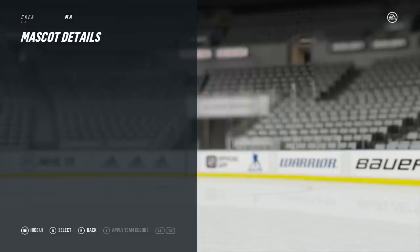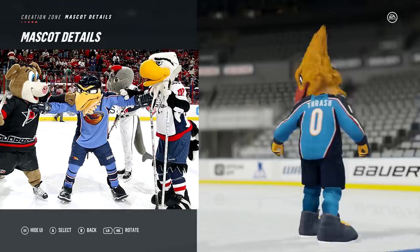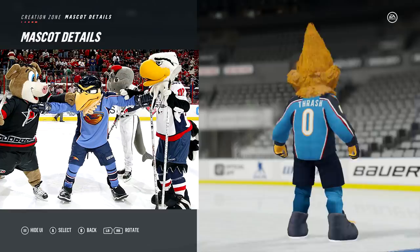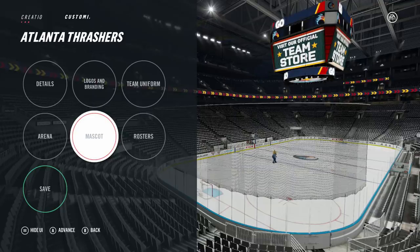Right there you guys can see the back of his jersey — obviously he's rocking the home. I think the mascot here actually looks pretty similar. Unfortunately there's not too many options for creating the mascot, but I still think it turned out pretty well. Next I'll actually show you guys what this roster is looking like. As I was saying, we're using all Atlanta Thrashers alumni for this team, so I'll show you all the players we have to work with.